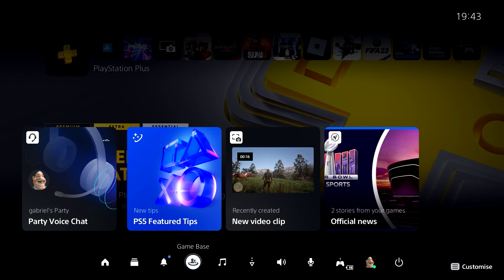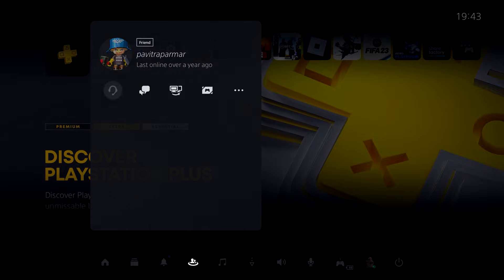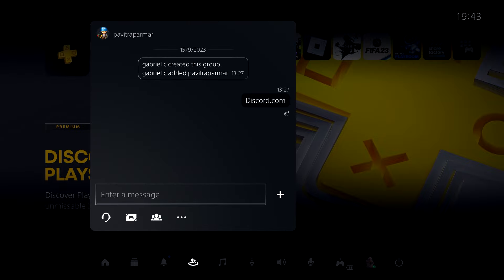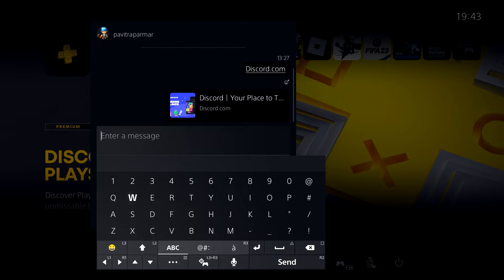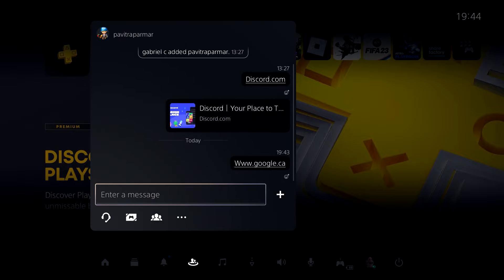Once this is done, return to your PS5 home screen and head over to any chat on your game base. What you want to do is type in google.ca on the chat and then send it. This will give you a clickable URL to Google right on your chat.